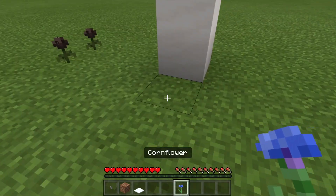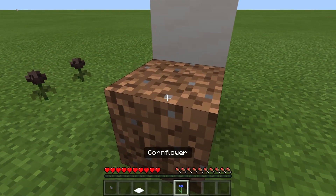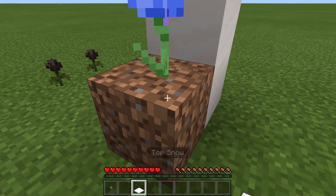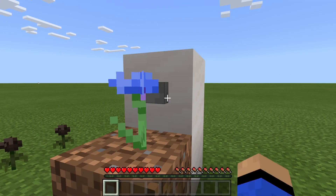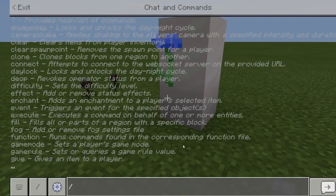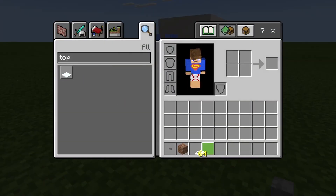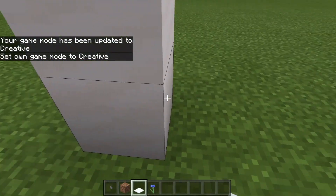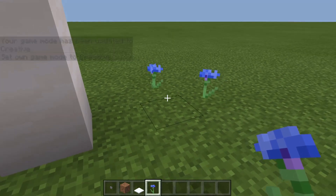I'll show you once again with the cornflower. Place down your dirt, then place the flower on top of the dirt. Get your top snow and place it down, then get your button and place it in the back — the top snow will disappear. Destroy the dirt, then place the top snow in the back, and as you can see it duplicates into real blocks that can be placed down. That's how you do the first duplication glitch.